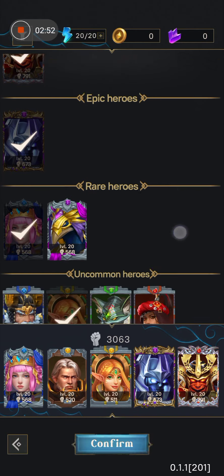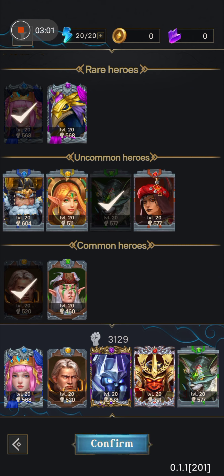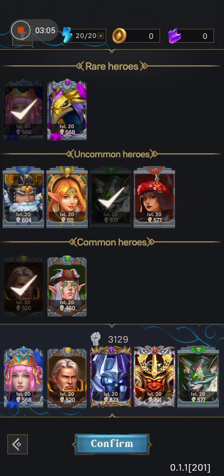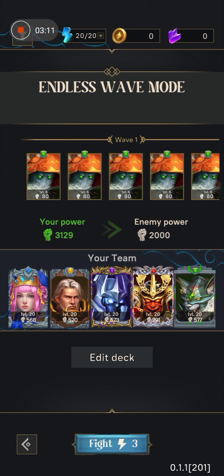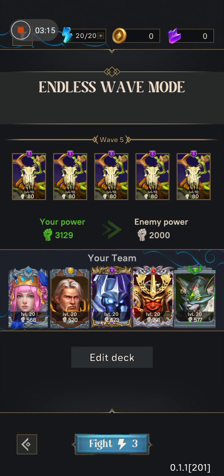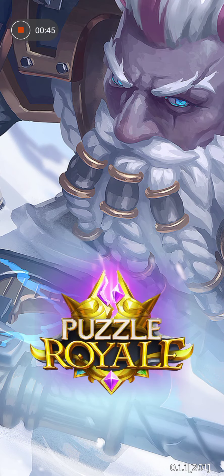If you want to replace any hero — say this lady — you click on her, she'll leave, and you choose a replacement. You get it automatically. Make sure you understand your heroes, then confirm. This is the wave structure: wave one, two, three, four, five and so on. All you do now is fight straight to the battle.